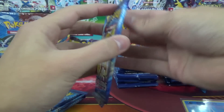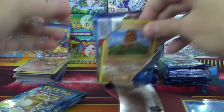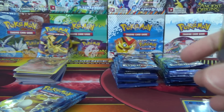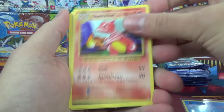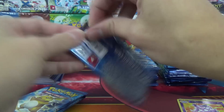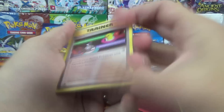Rattata does see some play as a splash, and Raticate's seen play as well, which by default makes that Rattata see extra play. It's always good to get Reverse Holos of cards that find their ways into decks — cards like Vespiquen and Vileplume in Ancient Origins aren't expensive, but since they see competitive play, if you get them in Reverse, that is extra good. I'll put that Arcanine up there since it's normally a Holo Rare.